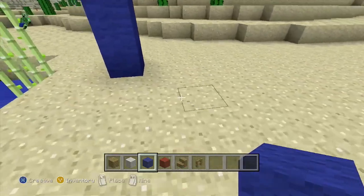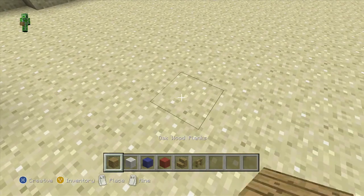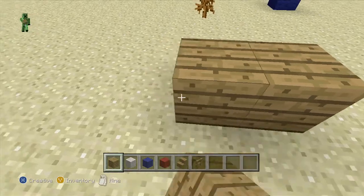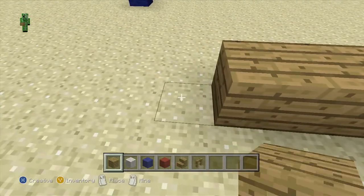So then what you do is go 3 blocks in — 1, 2, 3 — and then do Oak Wood Planks, counting out 13 of them.